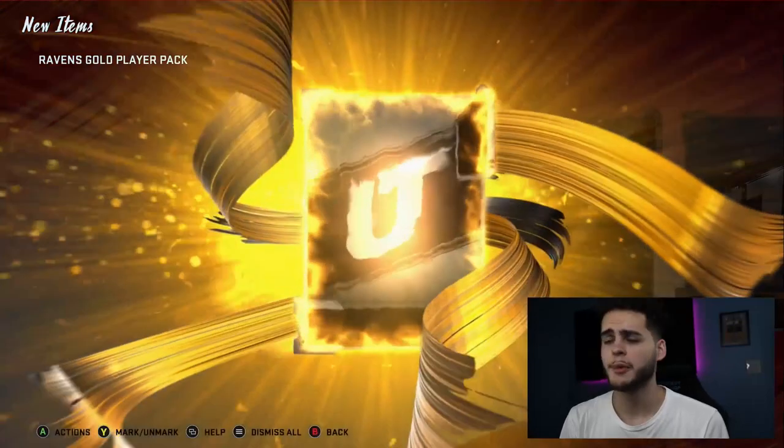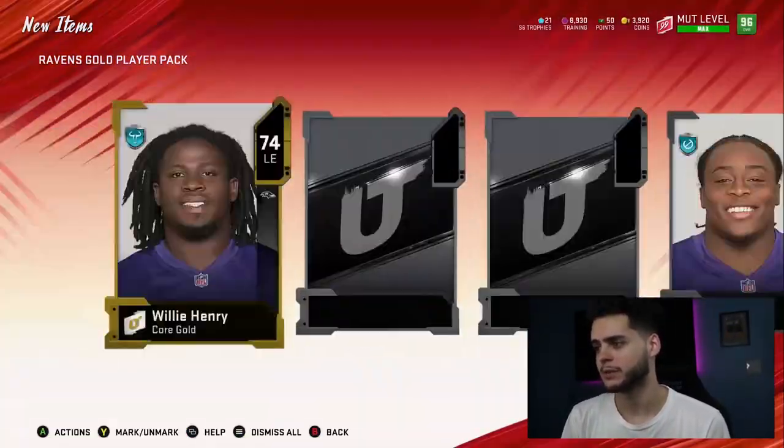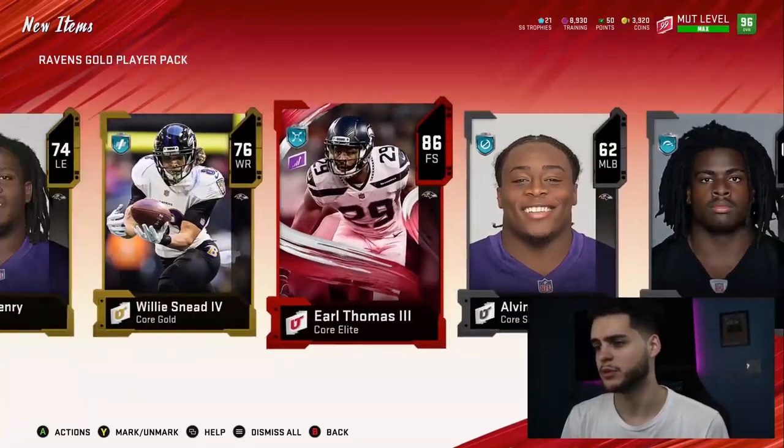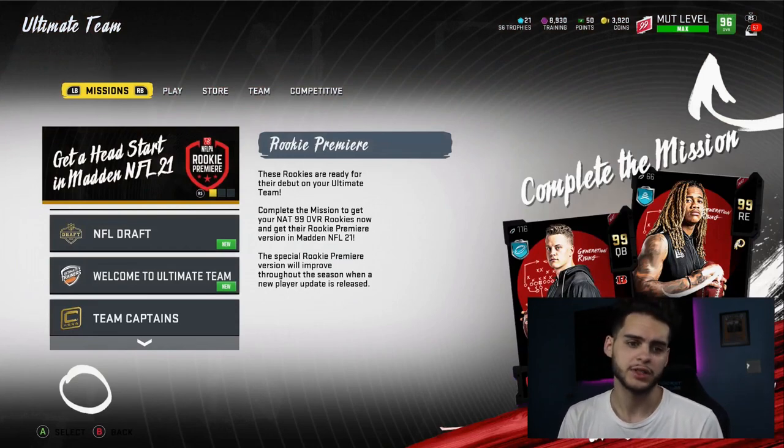I'm opening up a Ravens pack — see if I can get GT Lamar Jackson. Would be crazy to get my first GT pull out of one of these, but nope. 86 overall Ed Thomas though. I did call your ass overrated yesterday, sorry for that. But let's head over to the tier list.